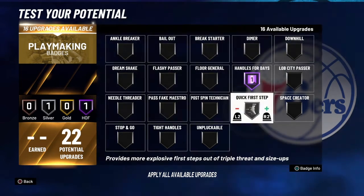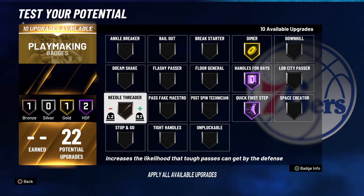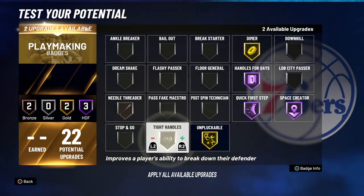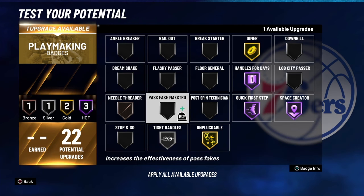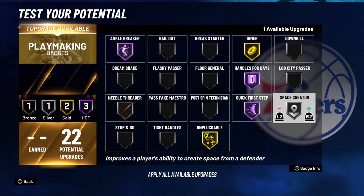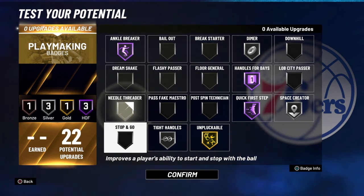Handles for Days — you want to throw that on Hall of Fame. Hall of Fame quick first step. You got the bronze build, so you have to throw at least a gold diamond — you can get it on Hall of Fame. Throw needle threader on bronze, unpluggable on gold. You definitely want your space creator on tight handles. Alternatively, instead of Hall of Fame space creator, you can throw both of those on silver. That's a fire playmaking badge lineup.